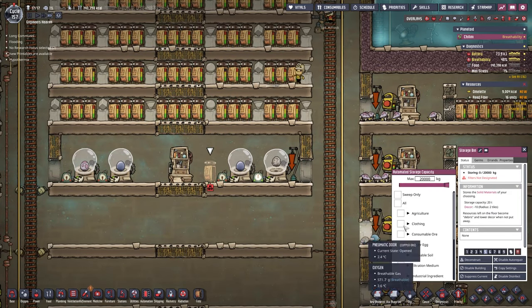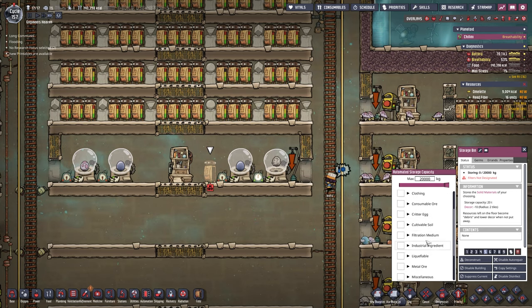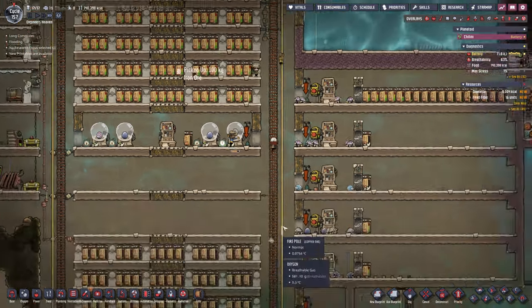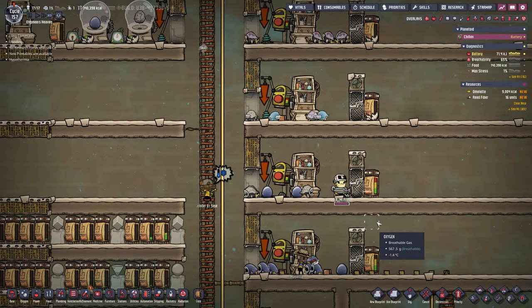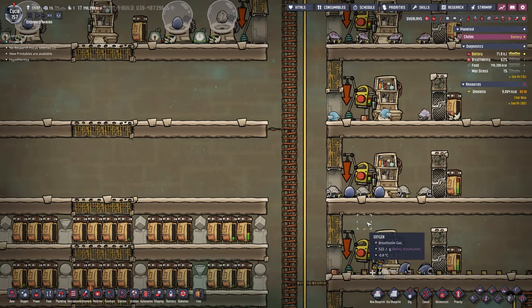Over here I built a storage bin, and that storage bin is going to store critter eggs - all the eggs I want to have in there. We're just going to plop them in there for now with a number nine priority. Because all those eggs laying around here are actually counting as critters. So yeah, we definitely don't want that - we need to make sure that is taken care of ASAP.